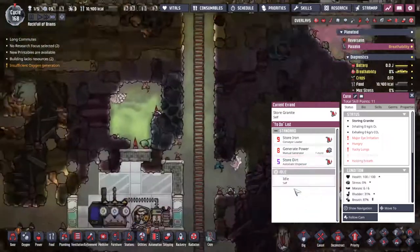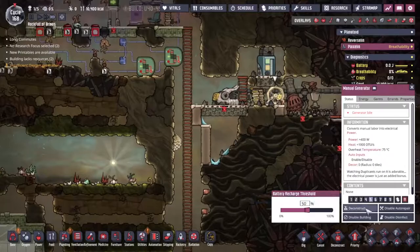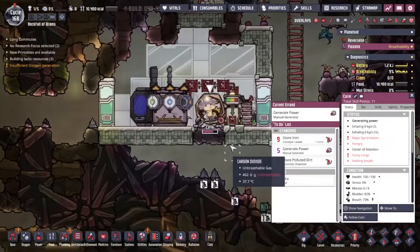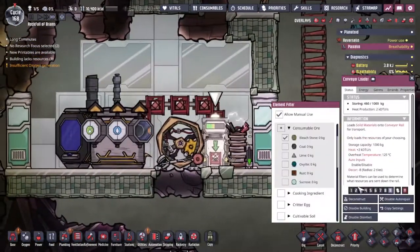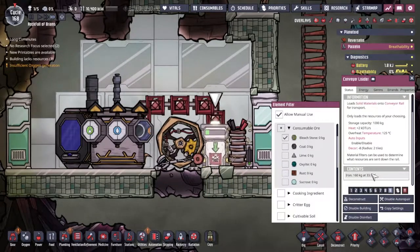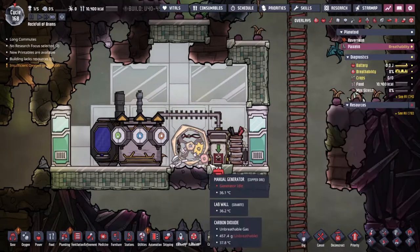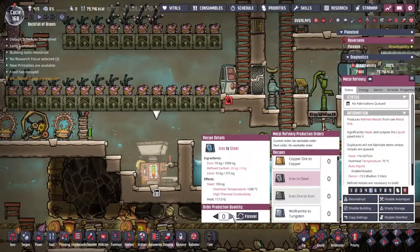It looks like she should just end up doing that anyway. This is the last load before the conveyor loader is full — she's immediately running onto it, then the conveyor loader gets emptied out. Almost an entire battery was almost exactly the right amount. So back on the main base, we should now be able to go iron to steel.